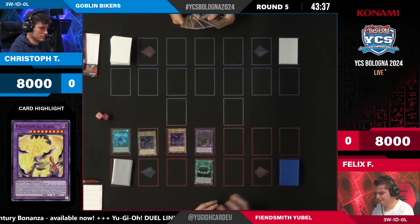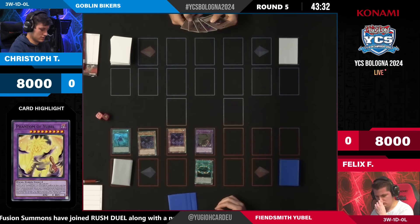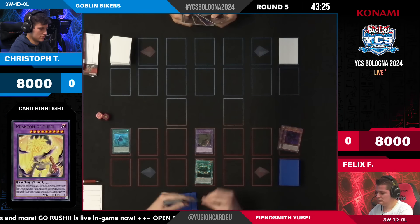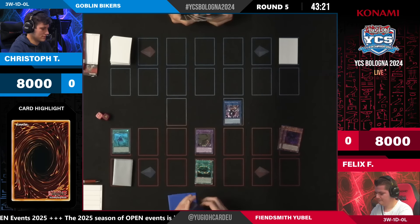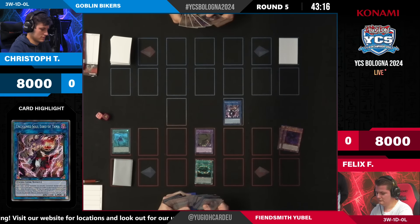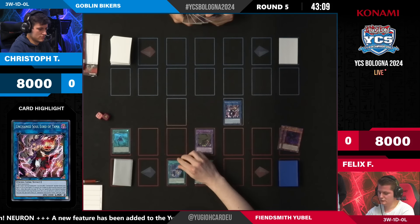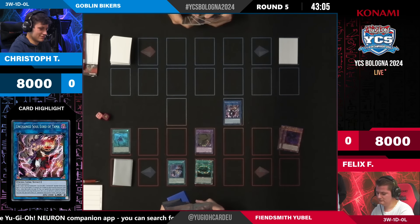Yubel has shifted out of the meta at least a little bit — it was extremely dominant before. However, this engine is still really really strong; it didn't lose anything, it's just a little bit worse into full Fuwalos. That's the main factor right now — the deck kind of struggles to set up a very impressive field through a resolving Mulcharmy Fuwalos. But if it goes first and that doesn't occur, you're still pretty good. There's Fiendsmith Tract now as well, hard drawn, going to search out the Lacrimar.